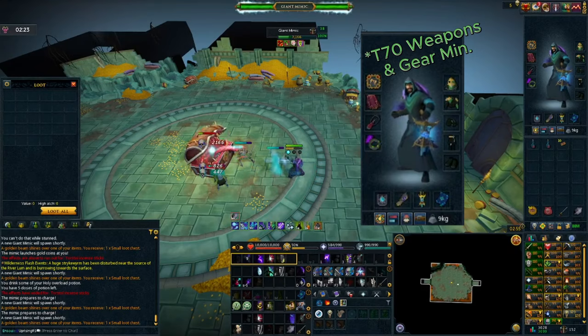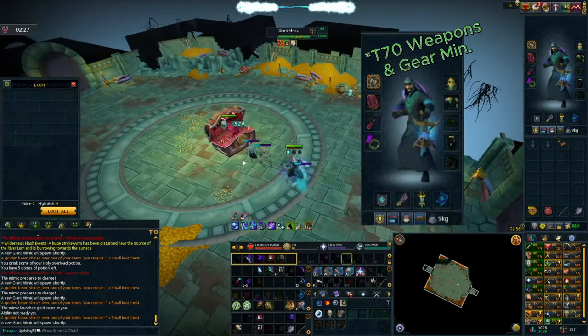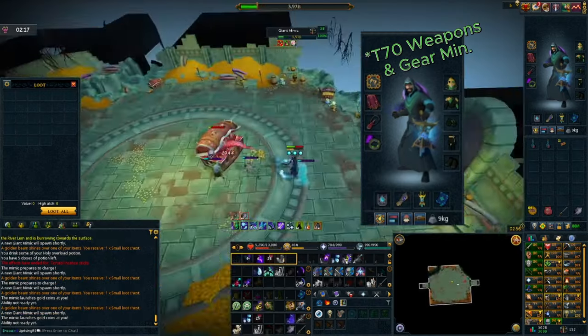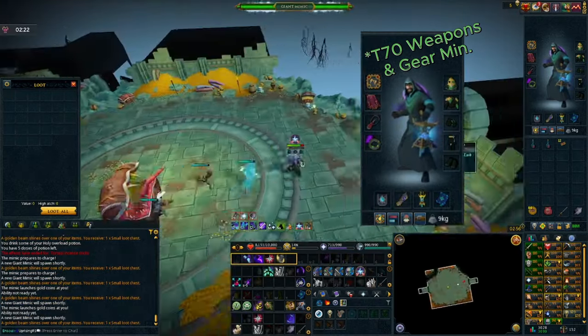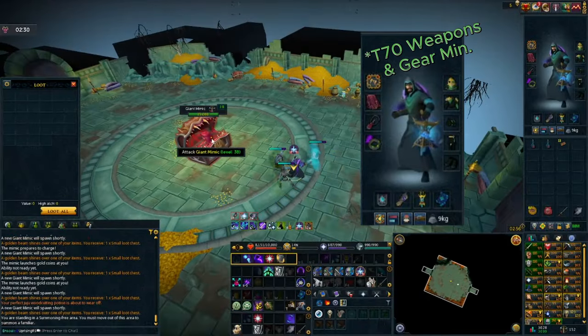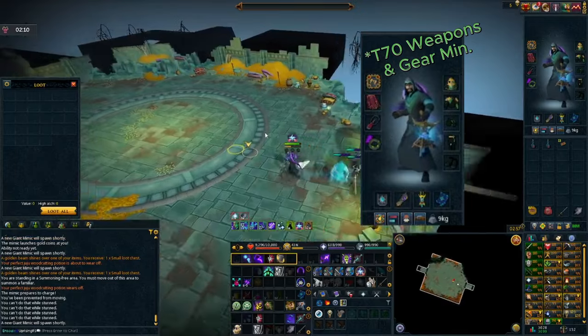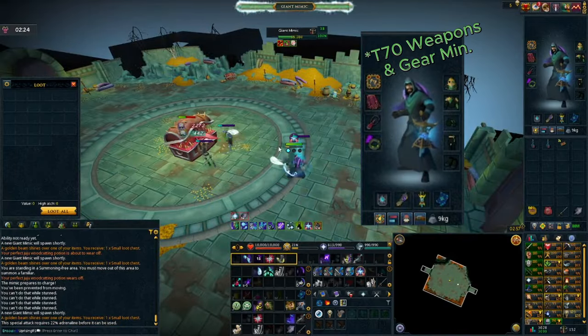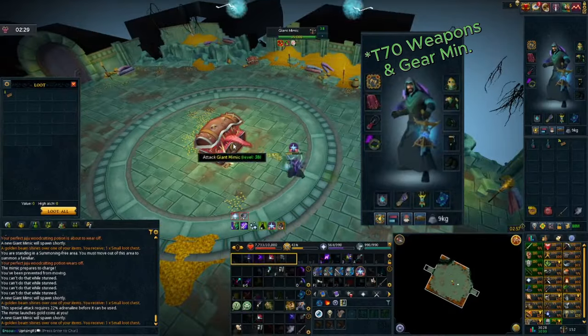As for the gear, I'm running with the Tier 90 Death Dealer set, just so I can have that extra percentage chance to land a Death Mark. After that, we are running with the Vampirism Aura — you want as much healing as possible, even though this is a beginner boss. I also have the Max Cape, as it's the next plausible option after the Zuck Cape. After that, we have the Blood Amulet of Fury for more healing.